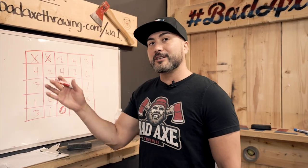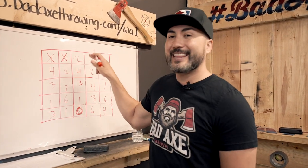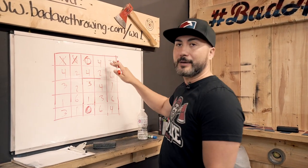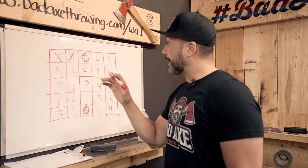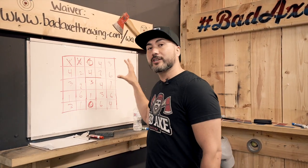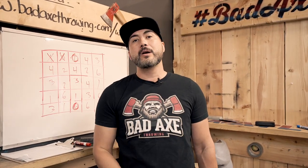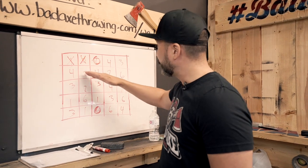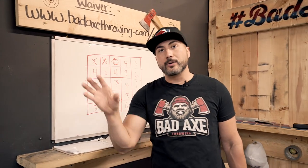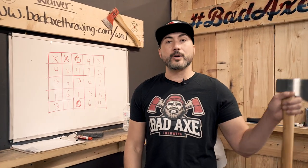Now if the other team starts seeing the pattern that I'm going across, they're going to want to hit the two. So if the other team hits a two, they can put an O and block me from getting five in a row. This game is super fun because it tests accuracy and makes sure that you're actually thinking strategically on the board — where to block a five in a row and where to essentially create one, diagonally or across.